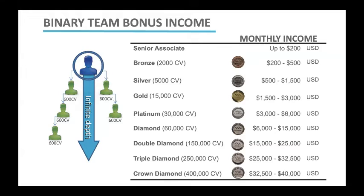Now, you can actually earn your Bronze, Silver, or Gold in any given month, and then the following month maybe you don't maintain that rank. It's all right if you don't maintain it. You're still called a Bronze, for example, but you would not be paid as a Bronze. You would be paid as a Senior Associate if you did not have 2,000 new points on your pay leg.